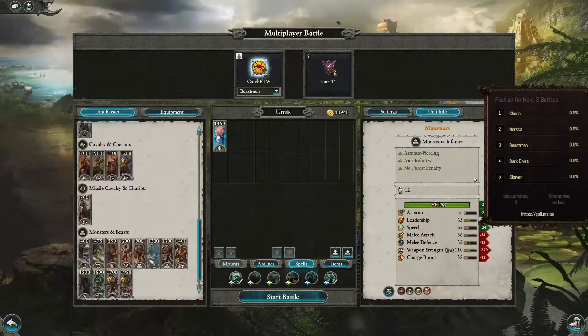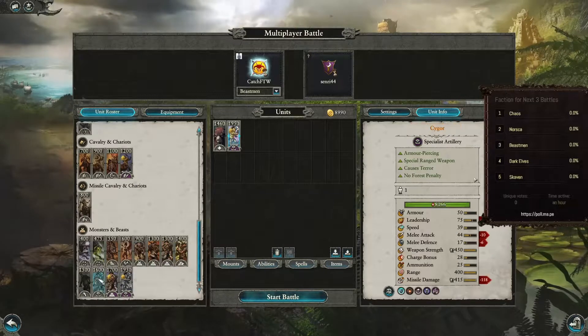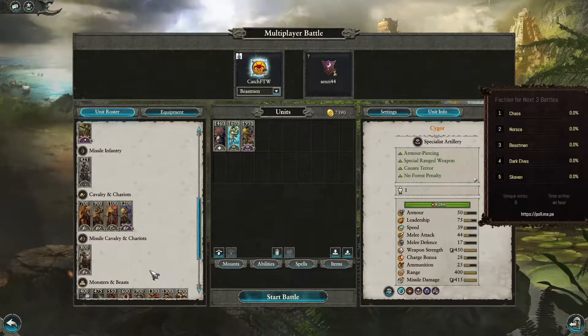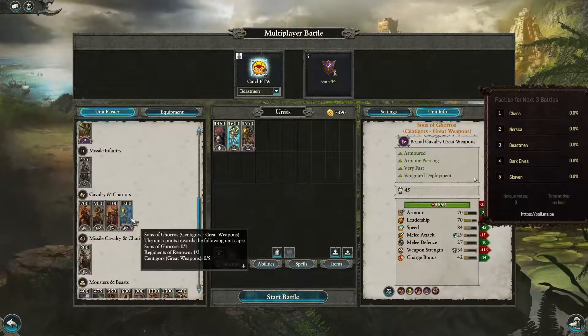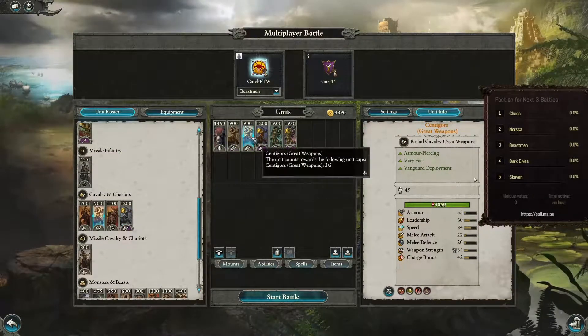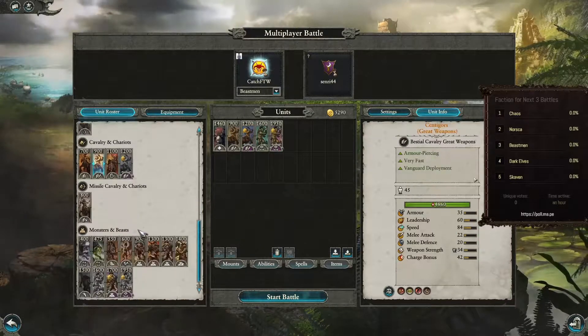At least twice. What you do is bring Eye of Morslieb along with just a secondary Cygore, and then you build a defensive army around it, which is kind of funny. Suns of Goros along with a Centaur with Great Weapons to deal with any Cav.